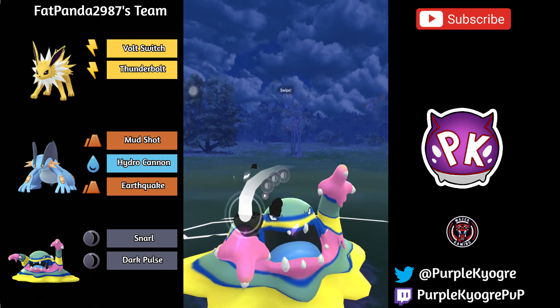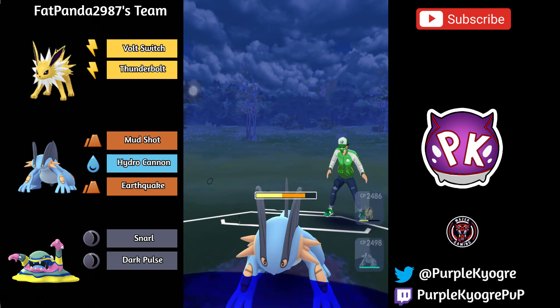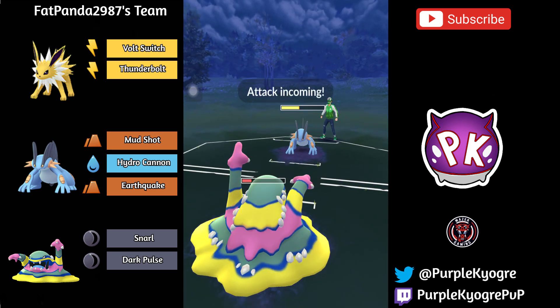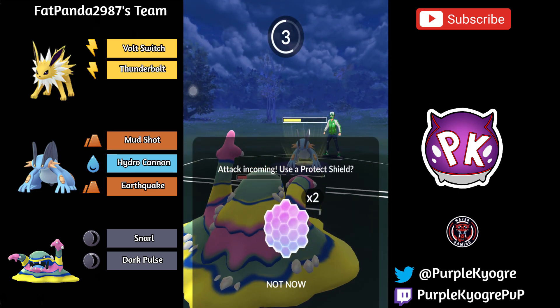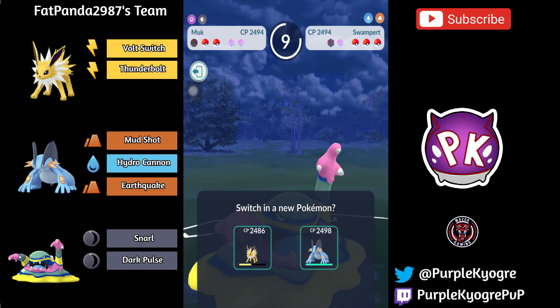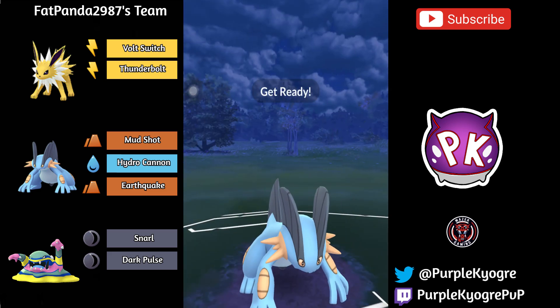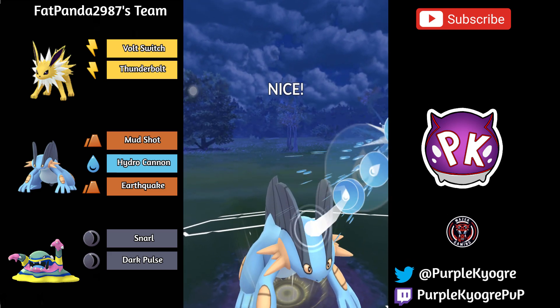So I think if I was running this team, the way to go would probably be to just sack the Jolteon, do as much damage as possible, and then bring in the Muk. So the Muk will go down and in comes Swampert. Swampert is trying to get to this Hydro Cannon, able to get to it — this will KO the opposing Swampert.